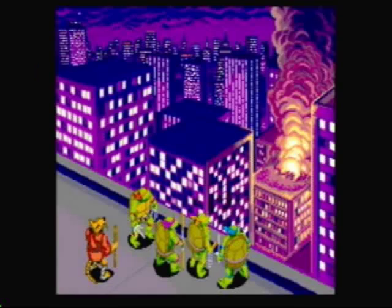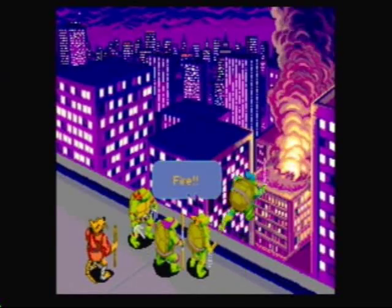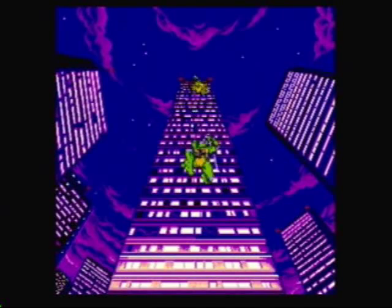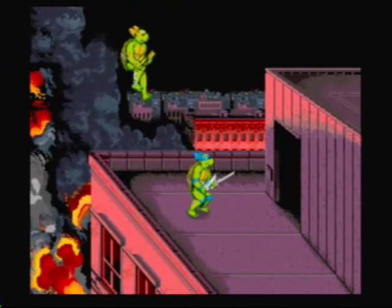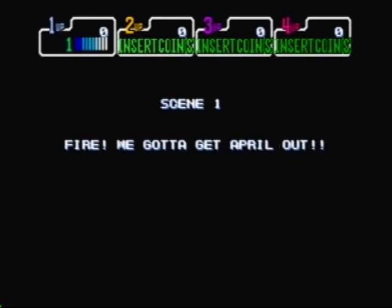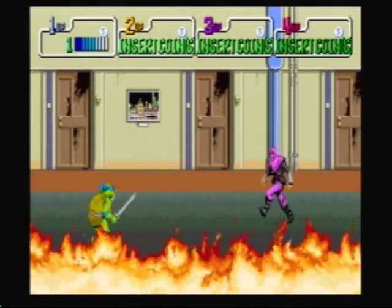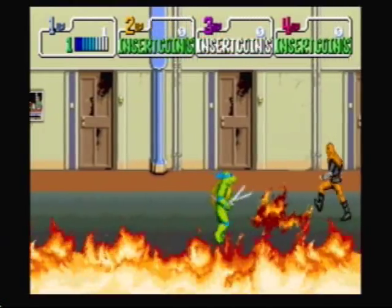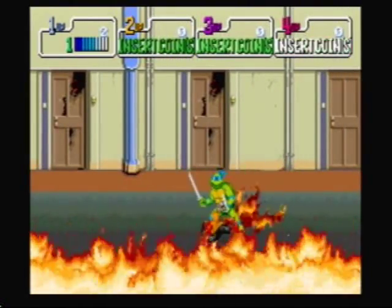Cowabunga! So here we start the game in a burning building fighting some foot soldiers, and we must save April. Look how tall that building is — they had to leap from at least 50 stories. We gotta get April out!